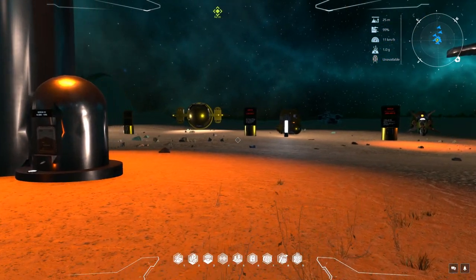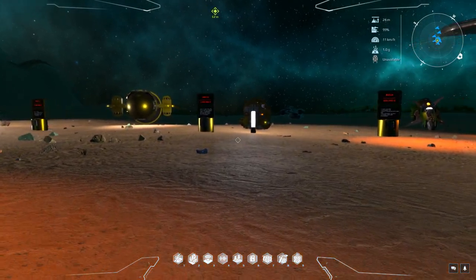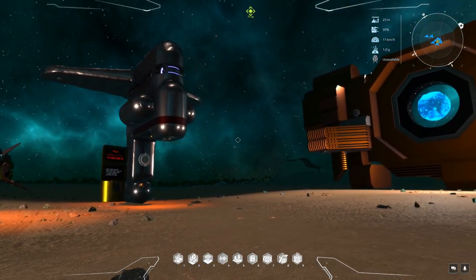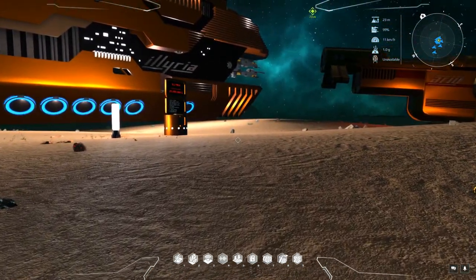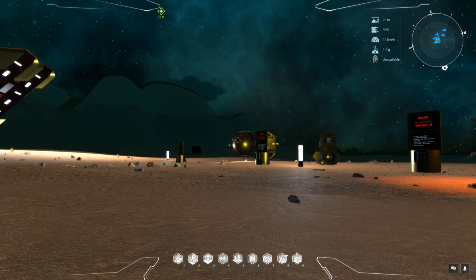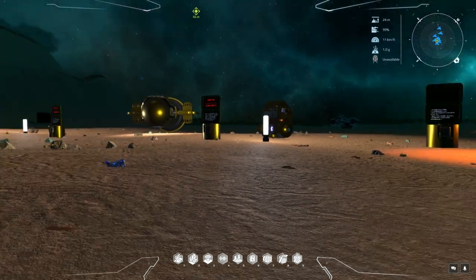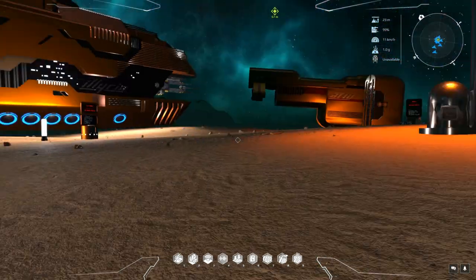If you search YouTube for 'shipbuilding Dual Universe' you'll find quite a few how-to videos, and what really irks me is when I watch the video and the lad starts with 'I will show you how to build a ship, so I will not be using voxels — I'll just slap together the elements.' I immediately stop watching because I'm not interested in that.